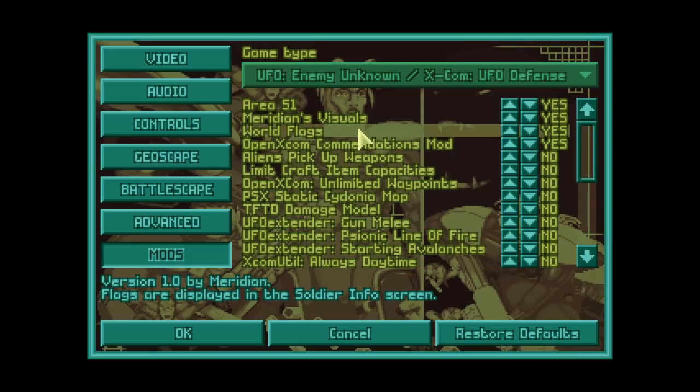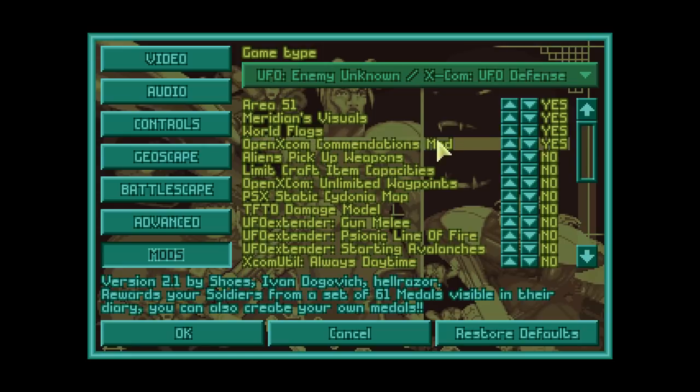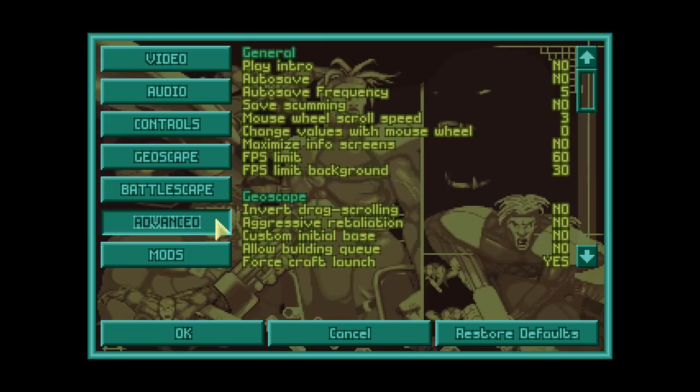We have the nationalities or world flags mod displaying info about soldiers and customizing them a bit more. We also have the Commendations mod, compatible with Area 51 as far as I can tell, made by Ivan Dogovic and a few others. It rewards your soldiers from a set of 61 medals visible in their diary, and we'll try to get all 61 — not sure if that's possible, but we'll try.